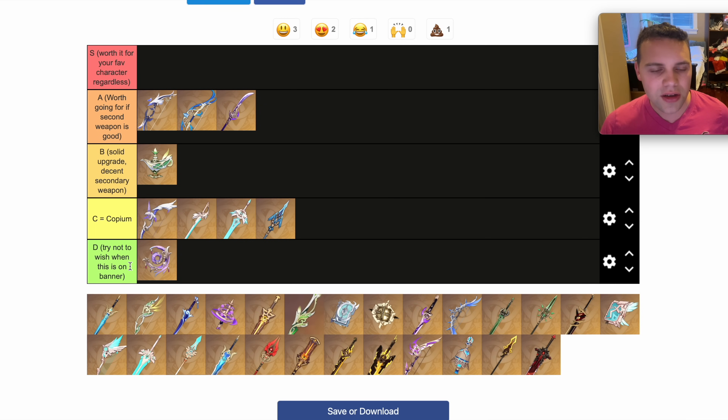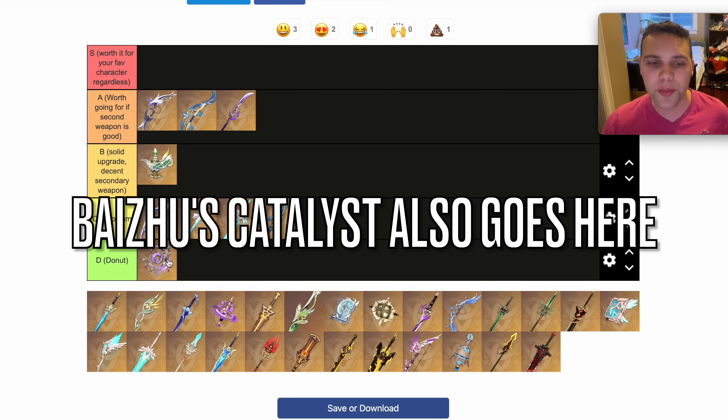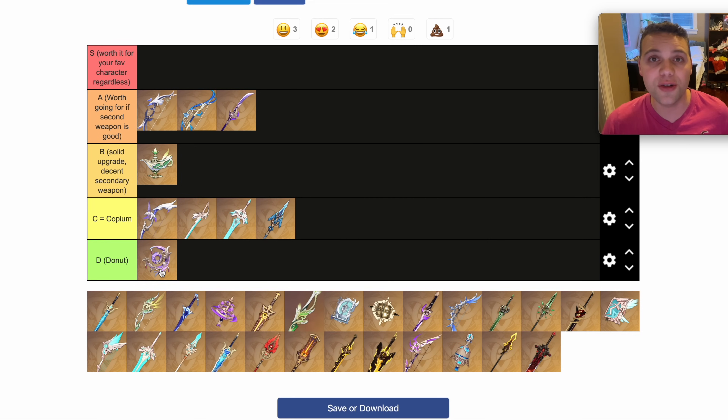The Donut, unfortunately, is going to go in the D tier. That's because weapons like the Thrilling Tales or the Prototype Amber are pretty much just as good, and there's really no reason to ever go for it on the weapon banner.